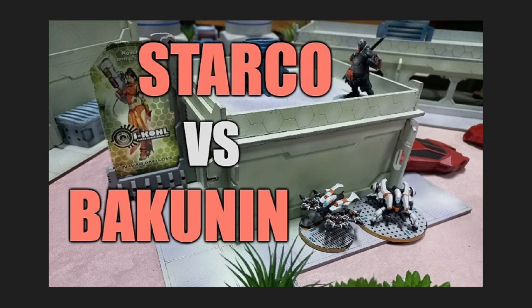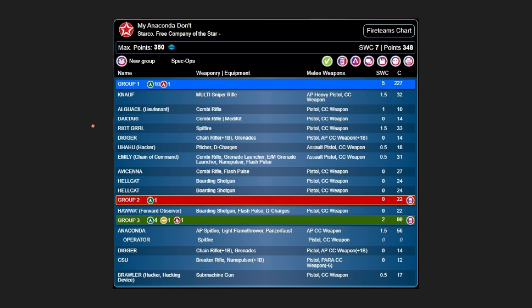Two of those reasons I'll cover now as we look at the list. The first reason I chose to play Starco is that you can build a reinforcement list in Starco just using profiles that are already in Starco: the Anaconda with AP Spitfire, the Digger, the CSU, and the Brawler Hacker. These are not necessarily profiles that will be available as reinforcements — I wouldn't be surprised if the Anaconda got a reinforcement-specific profile — but for purposes of experimentation I can play and use these all in the app without having to load photos on my phone. So yes, the first motivation was good old-fashioned laziness.